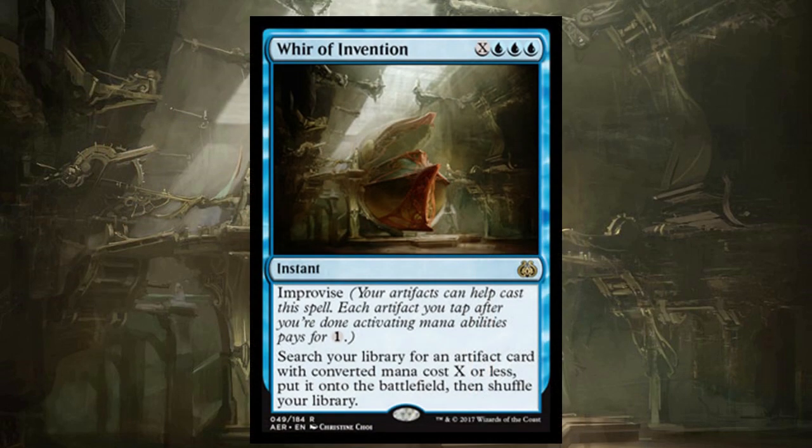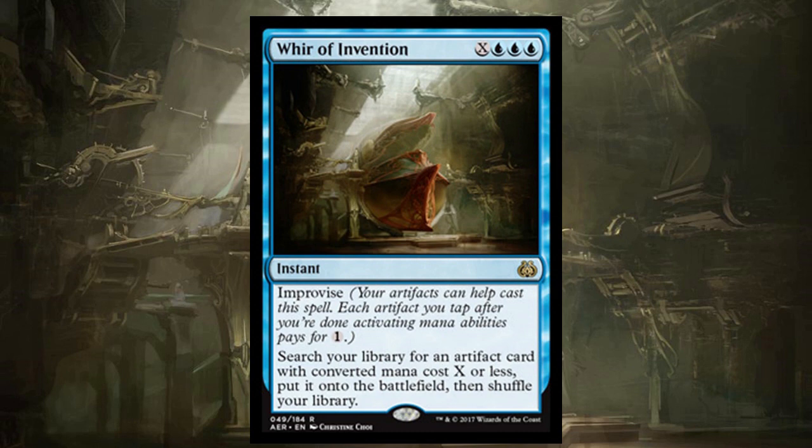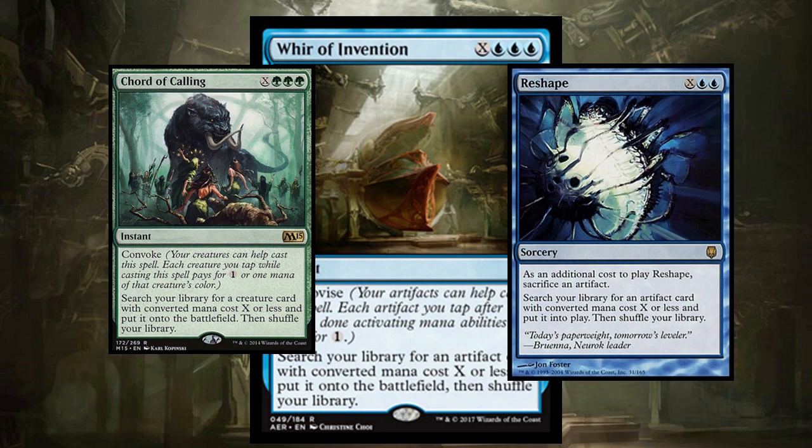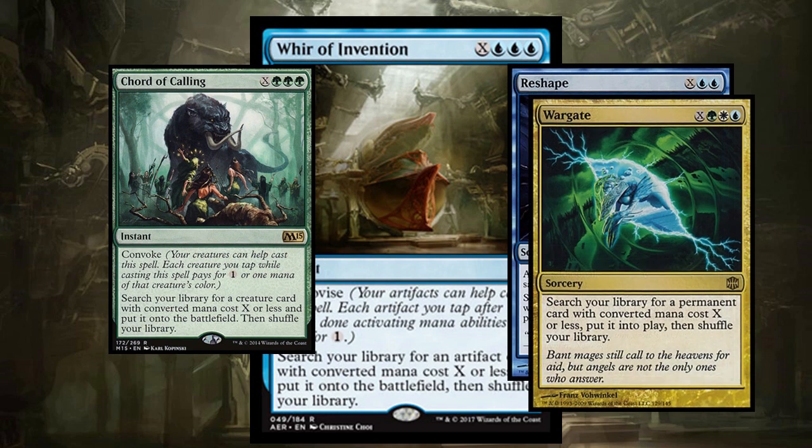Whir of Invention is X-blue-blue-blue for an improvise instant that says search your library for an artifact with converted mana cost X or less and put it onto the battlefield. This reminds me of Chord of Calling, which has Convoke — better than Improvise since you can pay for the green with Convoke. You're always going to end up paying that blue-blue-blue with Whir of Invention. People want artifacts straight onto the battlefield. It kind of reminds me of Reshape or Wargate. There are going to be a lot of decks that really want Whir of Invention, and getting a permanent onto the battlefield is really important in a lot of Commander decks.